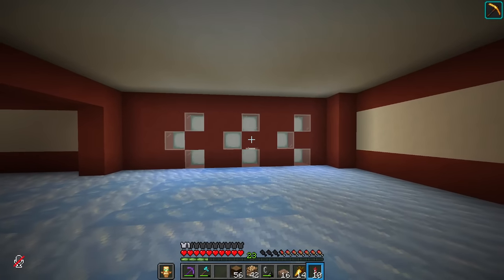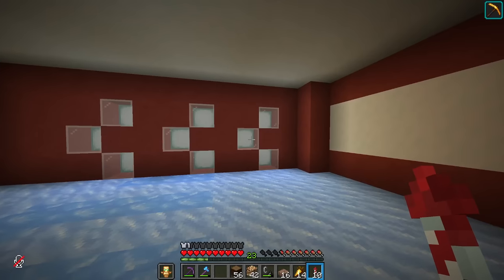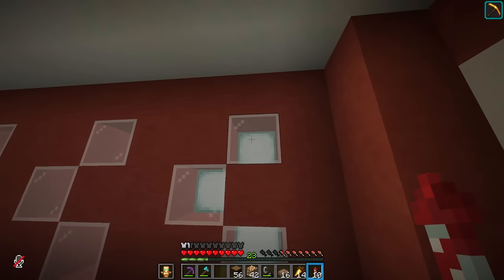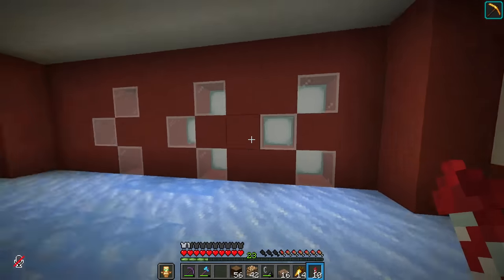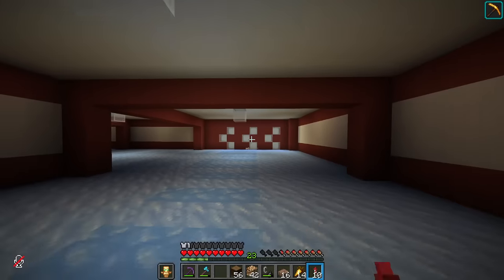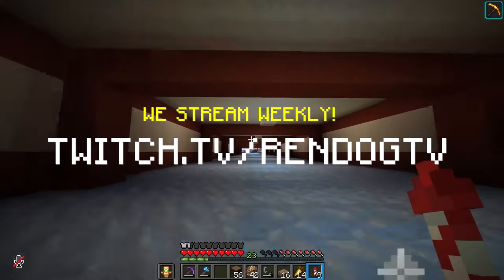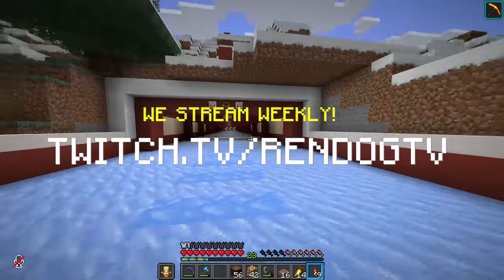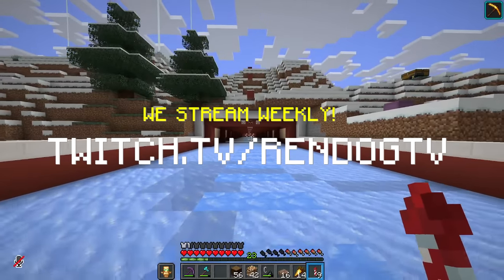We also installed this really sweet feature — a design suggested by somebody on stream — sea lanterns behind white light as an arrow indicating which way to go. We do a lot of this sort of thing on livestream. If you've been missing out on our live streams, come and join us at twitch.tv/rendogtv — we do all this kind of cool stuff together and it's a super fun time.